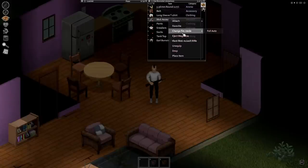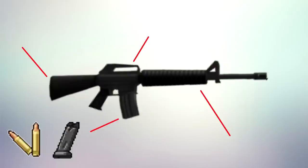It has full auto and single fire mode that you can change by right-clicking on it. The M16 can be fitted with the following attachments with the use of a screwdriver.